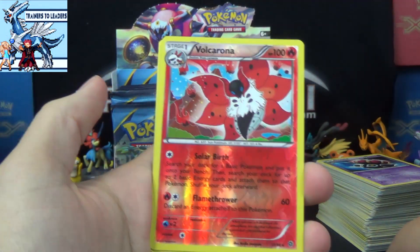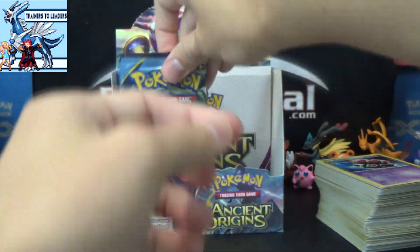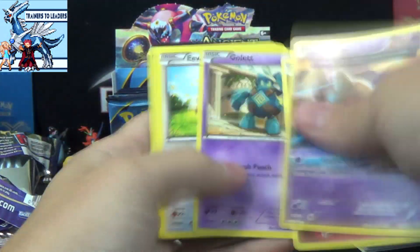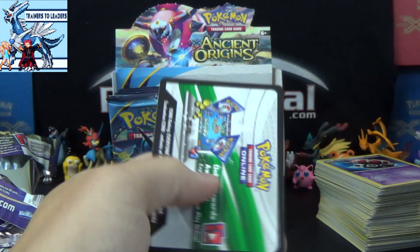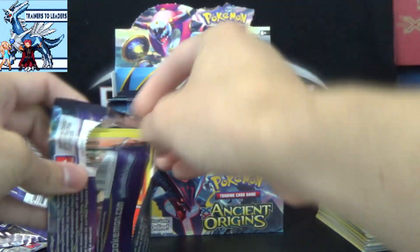There's our second Reverse Rare, folks - put it on the board. Volcarona Reverse and a Vespiquen. Kyram, Mega Ampharos, five Hollow Rares, two Reverse Rares. If this was a points battle, I could actually keep track of my points right now pretty easily - we'd be at 18 points, which isn't all that good at this stage of the game.